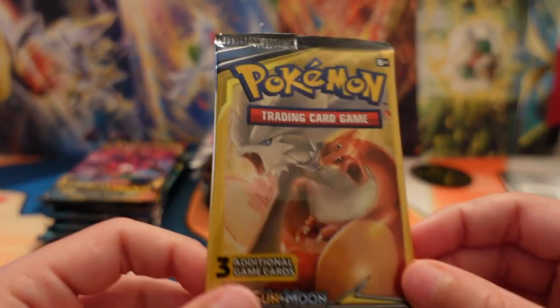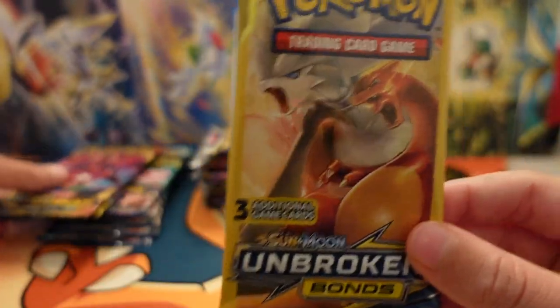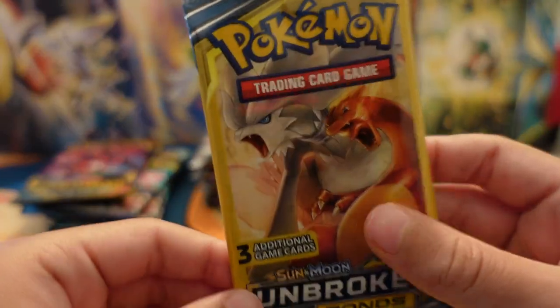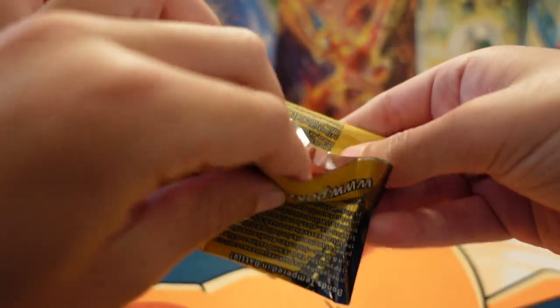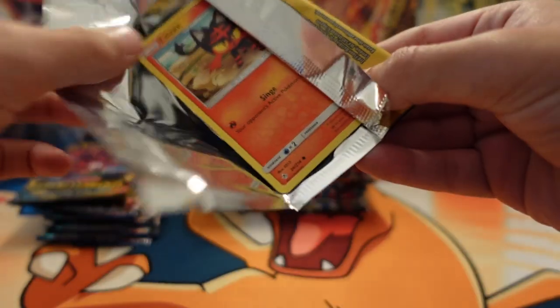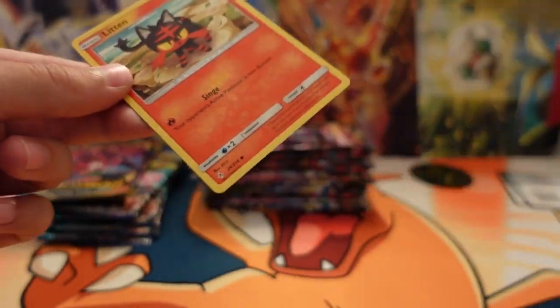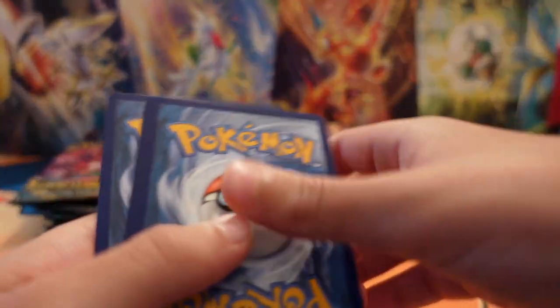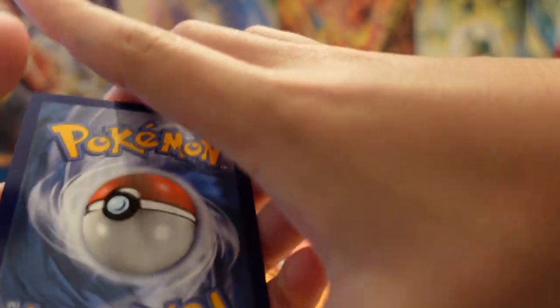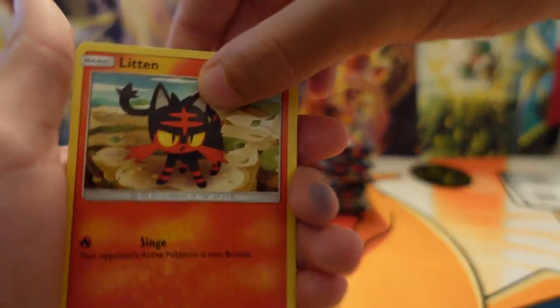We're going to be starting off with the Dollar Tree pack. We got the Dollar Tree pack and we got these two packs right there. First, we're going to start off with the Unbroken Bonds. This right here, even if it was a Dollar Tree pack, it was three dollars — pretty expensive for that. This is a Dollar Tree pack, so there's only three cards.